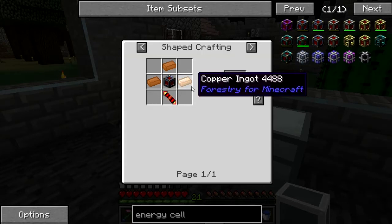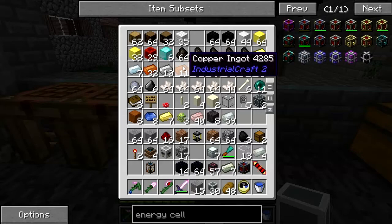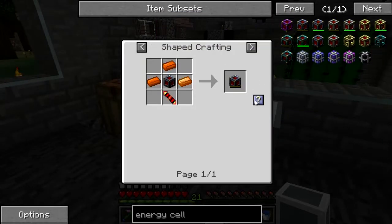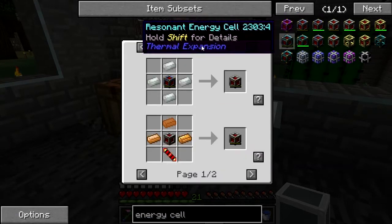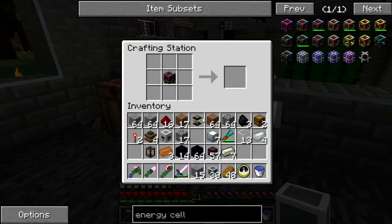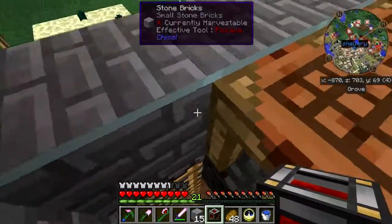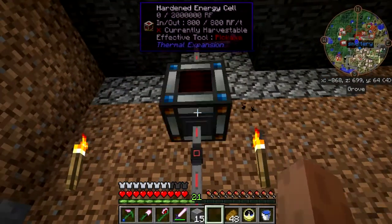Okay, copper. There's some leadstone, and then for that, just surround it with INVAR — hardened energy cell. We'll just drop that right there.